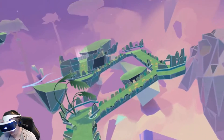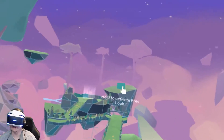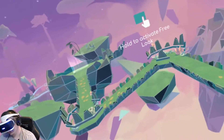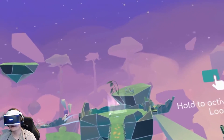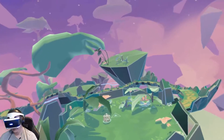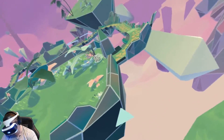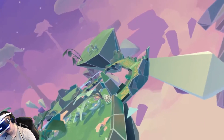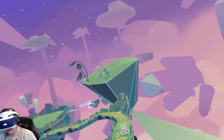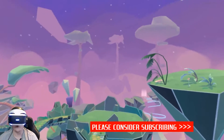I can see this getting super hard if they make us do this without it falling off the edge — that's going to be super hard. We hit a checkpoint. The down-is-up, up-and-down is really messing with me. I'll be honest, I kind of wish I was using Move controllers, but I get what they're doing — I get the reason for using the headset for your aim.